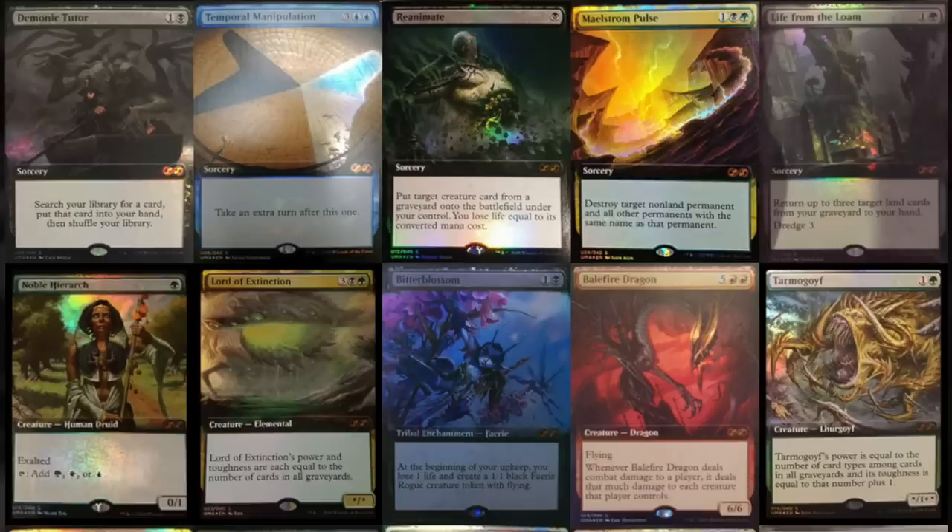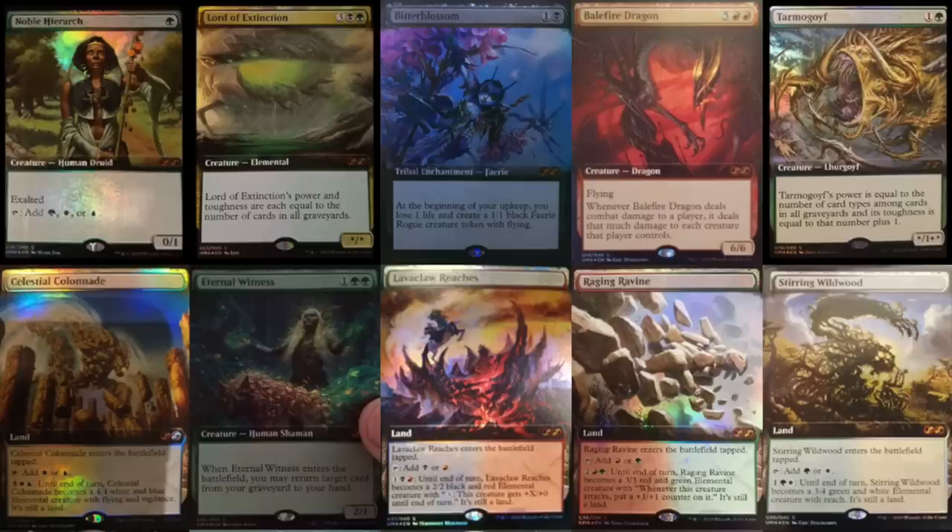Look at rarity creep: we went from no mythics in Future Sight, into Lorwyn with planeswalkers as mythics — that felt special. Instead of a rare per pack we'd get two to four mythics per box, but then all the really good cards became mythics. Then we got the mythic of mythics — a foil mythic — called a masterpiece, and people loved it. Now we have something between a masterpiece and a mythic.